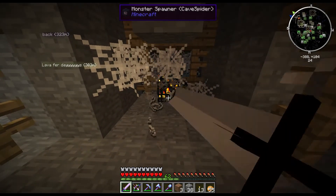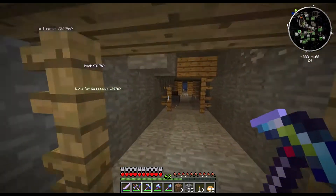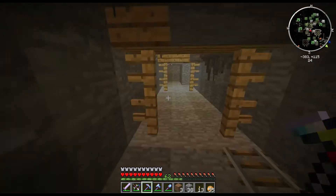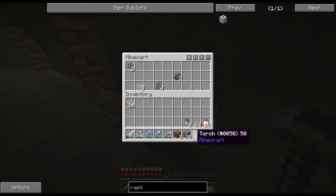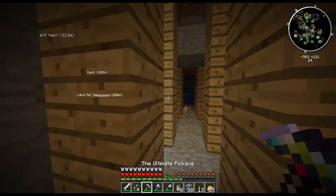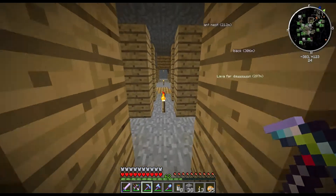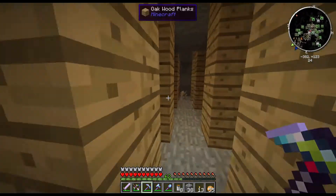Oh, there's another thing. You can just chill there, spider. Ooh, a chest. I highly doubt it's going to give me gold ore. No, but it's going to give me some filled tin cans. Use these for food instead. See some water. Oh, I've been here before.